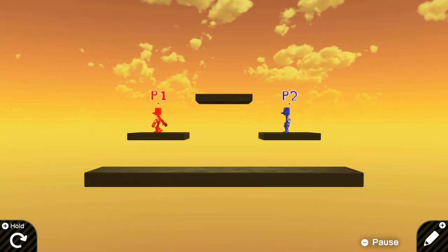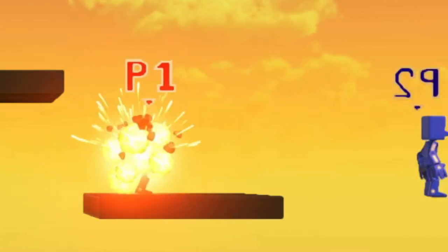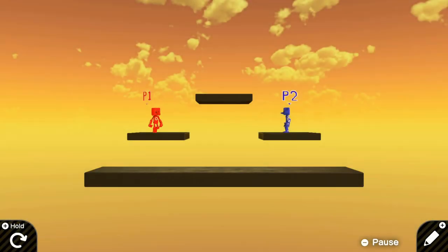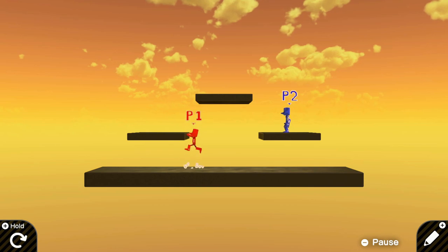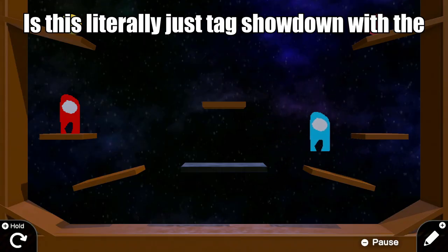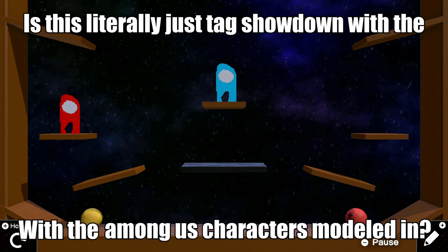What do I do? Is there a health system? Do I just kill you? Did you see how far he went? Is it just get up to the other person and see who can hit B first? What are these jumping mechanics — these physics? These are horrible. Oh my God, I think I found a cursed game. A few moments later... Is this literally just Tag Showdown with the Among Us characters modeled in?